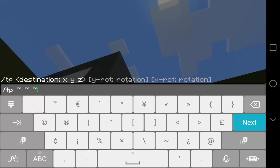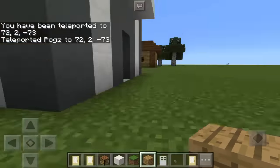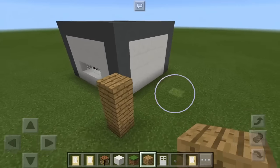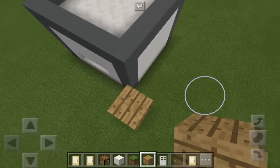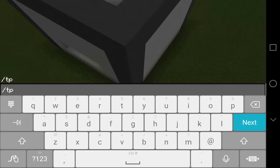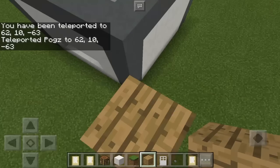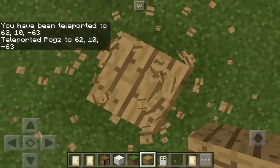Let's type slash TP and then these three symbols to get the coordinates. Right now our coordinates are 72, 2, and negative 73. Next, we'll go somewhere else and stack up six blocks — two, four, six — and then get the coordinates of that block. Type slash TP and the same three symbols, press next, and the coordinates are 62, 10, and negative 73. This will be the second set of coordinates for the modern house.